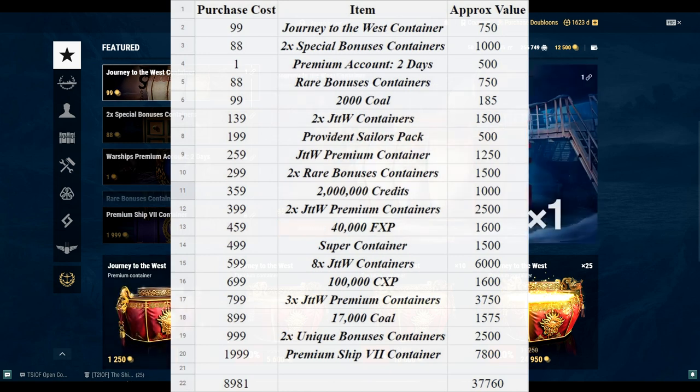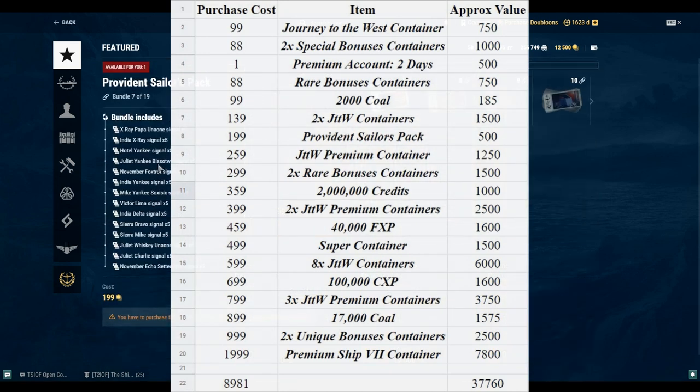For the Provenant Sailors Pack, you basically get five of each signal. I'd say one signal of each is probably worth about 100 doubloons, times five that's 500 doubloons. If you guys agree or disagree with that please let me know in the comments so I can adjust it in the future — that's the only way I can figure out if my math is accurate.